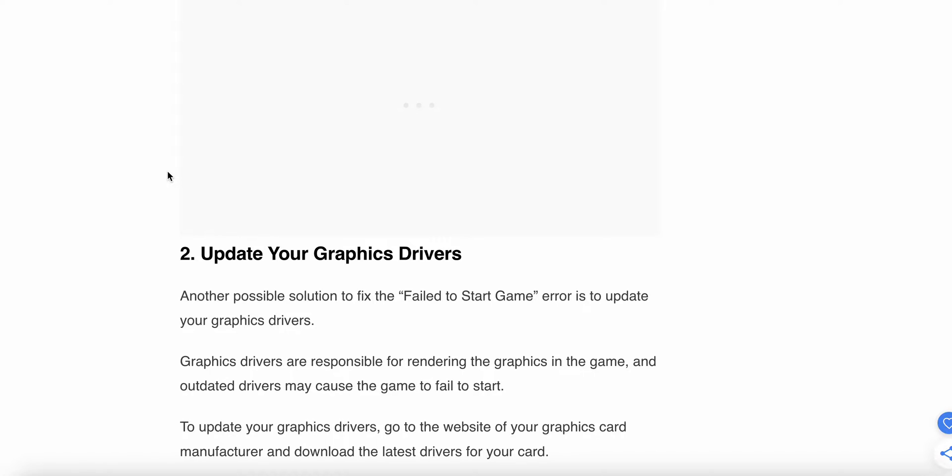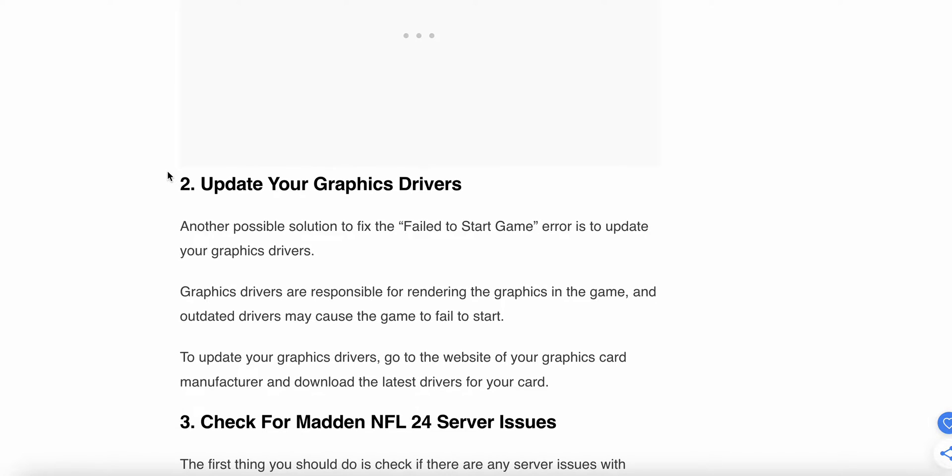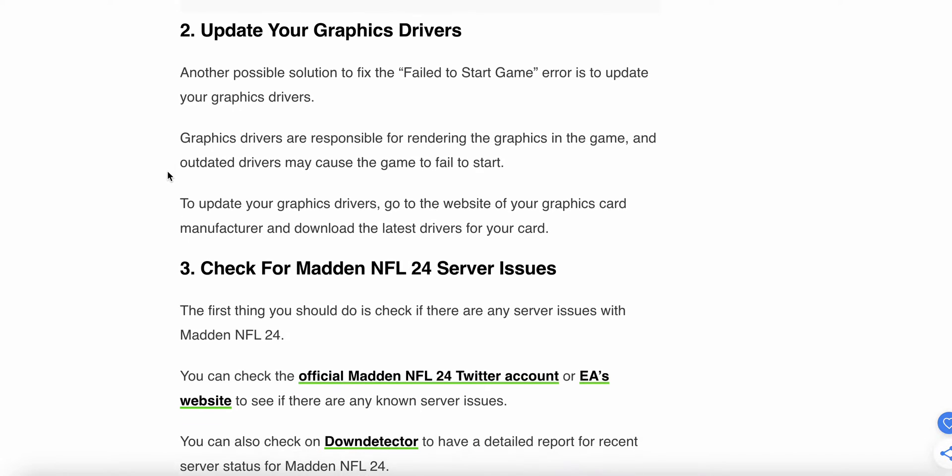Second fix is to update your graphics driver. Another possible solution to fix this 'Failed to Start Game' error is to update your graphics driver. Graphics drivers are responsible for rendering the graphics in the game, and an outdated driver may cause the game to fail to start. To update your graphics driver, go to the website of your graphics card manufacturer and download the latest driver for your card.